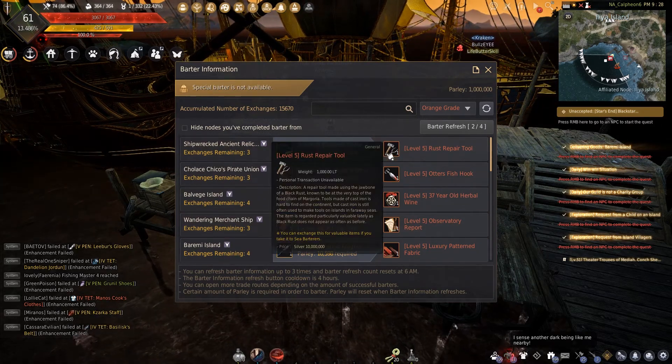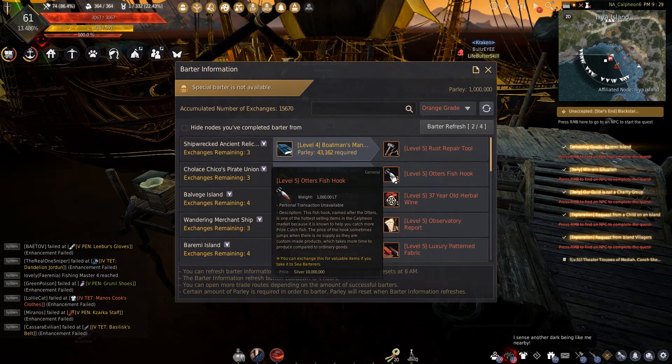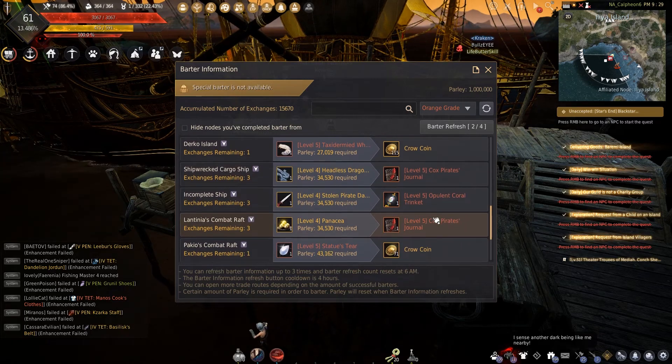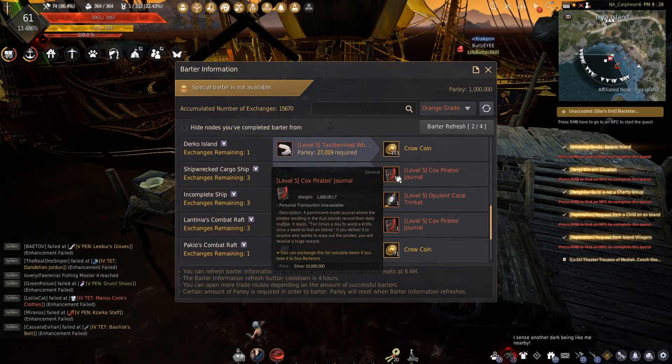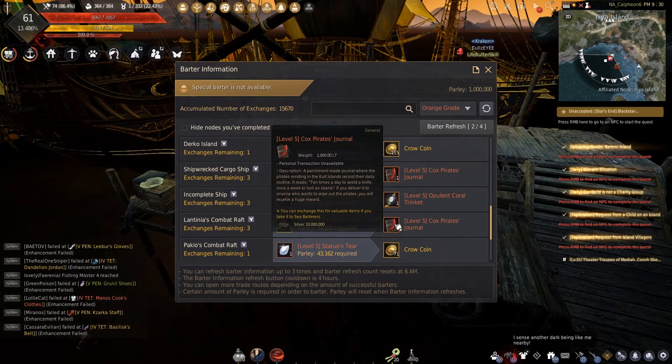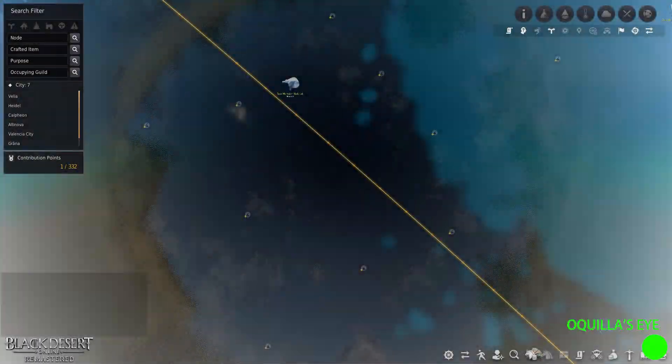This barter run focuses on 6 barter trade locations, and in total gives you 18 ten-million silver barter goods, for a total of 180 million silvers when sold. Throughout my bartering experiences, this is the most 10 million silver barter runs you can receive.